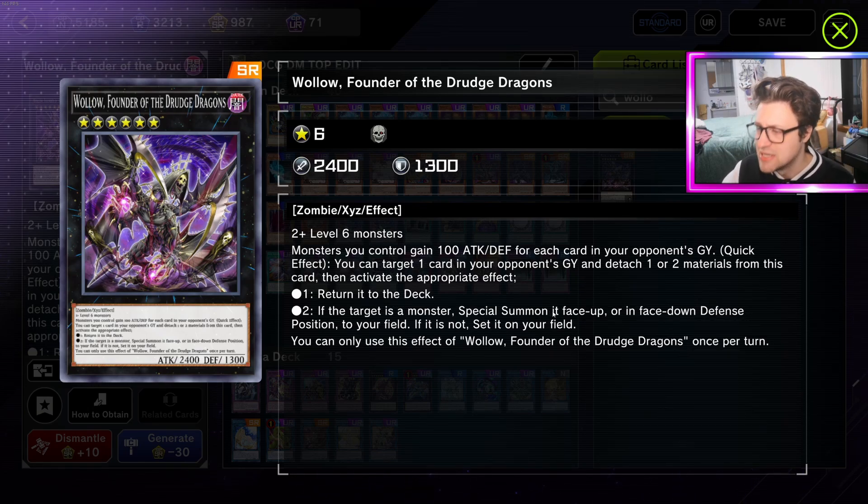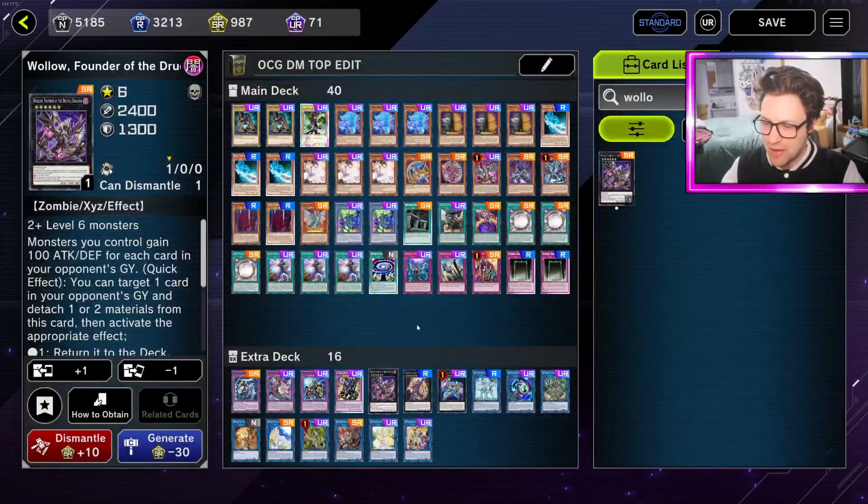Option one: return that card to the deck - so it's basically another DD Crow. Option two: special summon that card face-up or face-down to your field. How crazy is that? You can just take something of your opponent's, say 'thanks, that's mine,' and use it, or just put it back in the deck. Your two DD Crow monsters - your literal Bestials - are DD Crows with stats. You summon them by banishing two of your opponent's graveyard monsters, then go into Wallow and rip another card from their grave or set it to your field. This card is kind of insane.